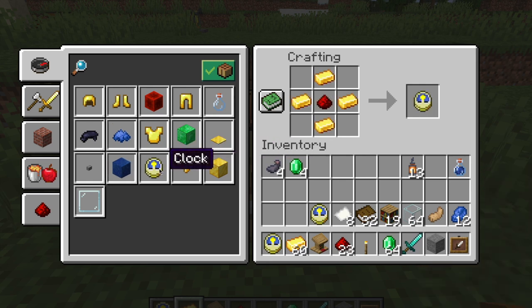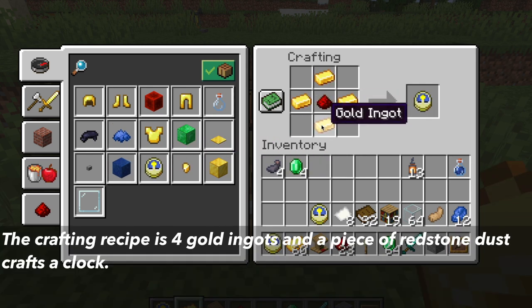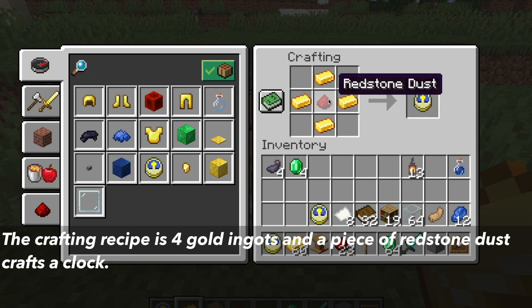The last way to get a clock is by crafting one. The crafting recipe is 4 gold ingots and redstone dust in this pattern, which will craft you a clock.